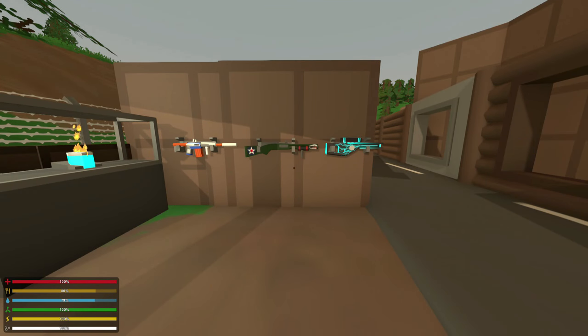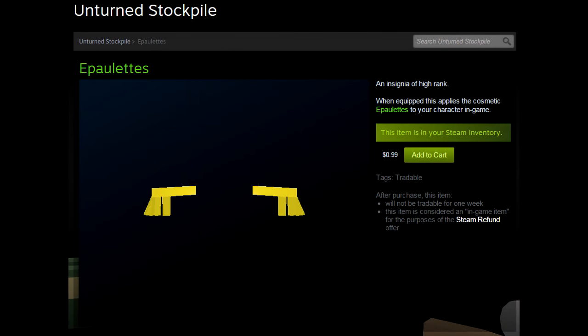Also, we had new skins added to the stockpile — very, very awesome. Four of which are created by the community via the curated workshop, and one of which made by Nelson himself: those little shoulder tassels. They have a specific name — I'll put it on the screen right now, as well as a picture of what they look like. They're little shoulder tassel things, like for high-ranking military members.